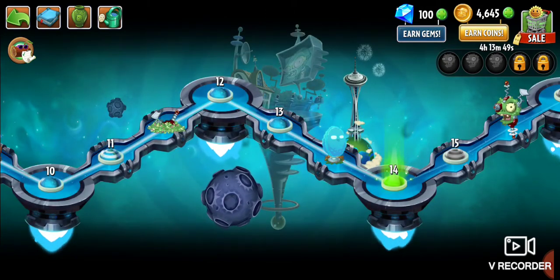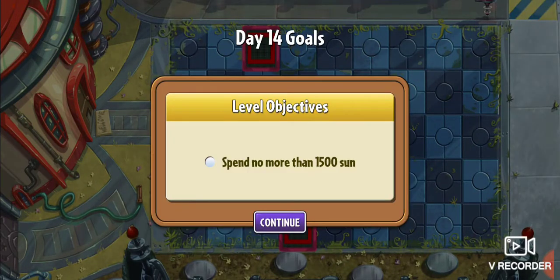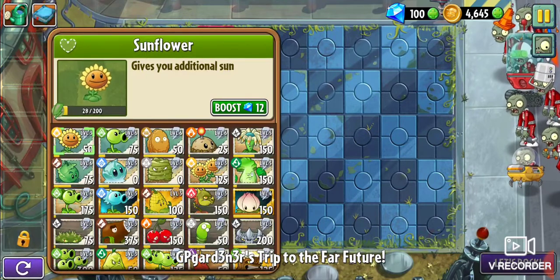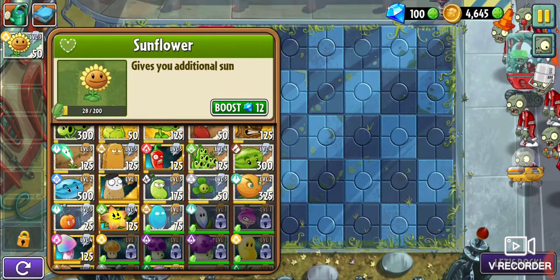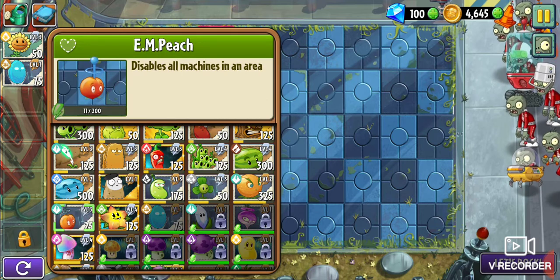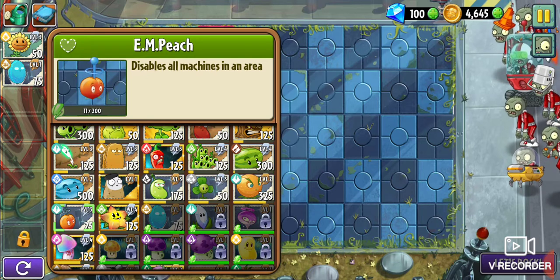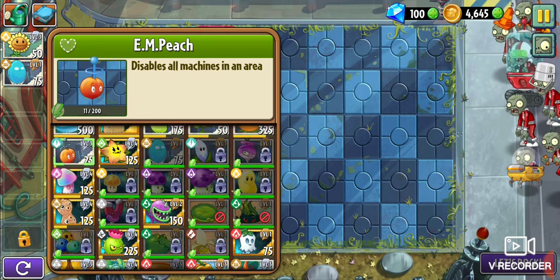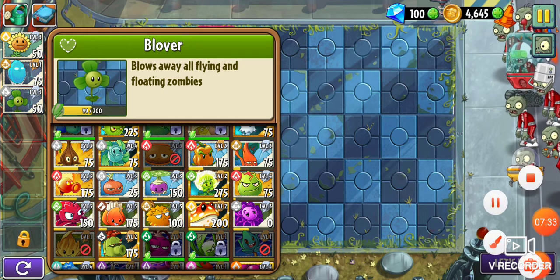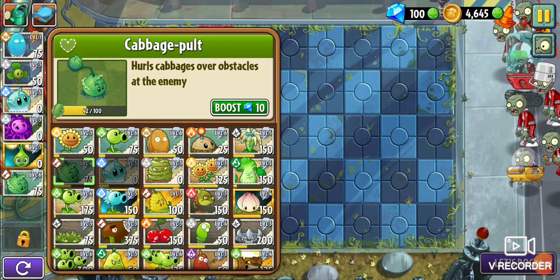Moving forward, we now have Infinite. This will definitely be very interesting, and it's also very nice to have Starfruit back. Next challenge: spend no more than 1500 sun. I can't use Citron. Let's go ahead and grab Infinite at least. I don't think E.M. Peach is a problem because these shield driver guys are actually pretty weak. Blover would still be pretty nice though. I've really got to plan this out. So I replaced the sunflower with Gold Bloom — the rest of this should work.